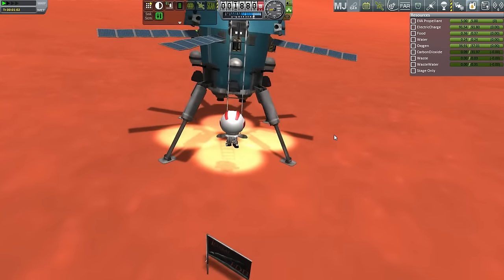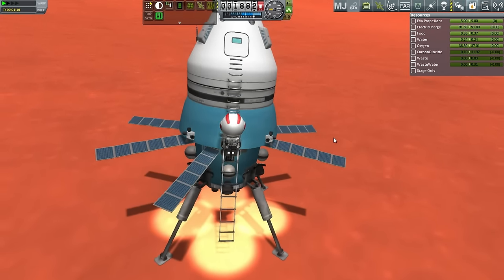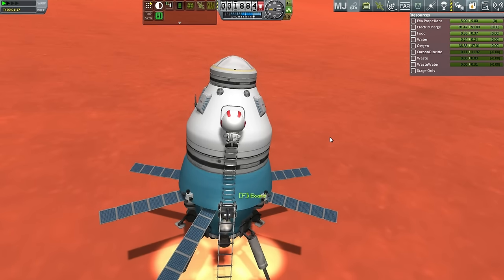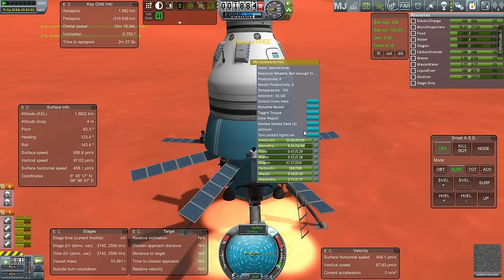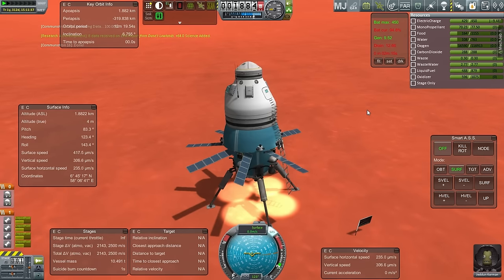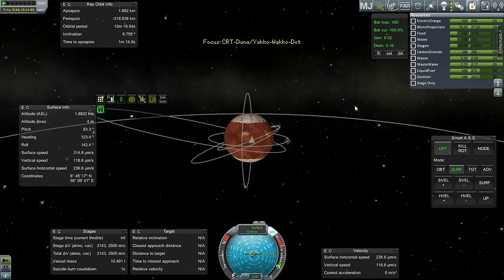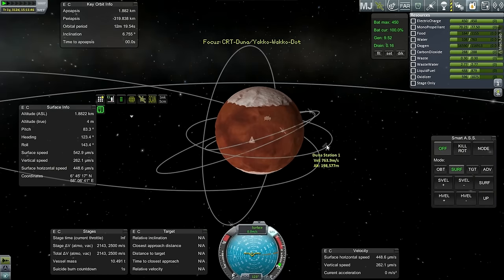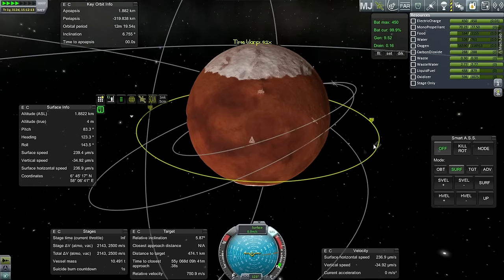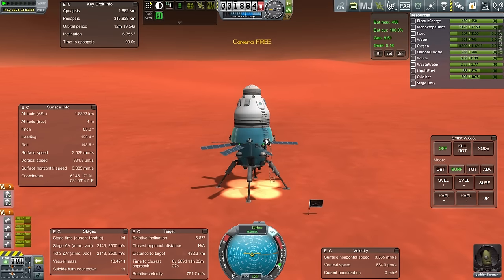Hop up and grab — there we go. Let's transmit the one that we can transmit. Surface sample we'll hold off on. I hope you will be all right, Jedhan. Maybe it's safer to get him back into orbit. Duna Station 1 is relatively equatorial — it's going eastward. We'll get him back into orbit; it's safer that way. He'll remain more reliably charged up. I don't know how long his charge will hold out on the nighttime side.